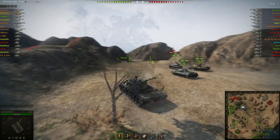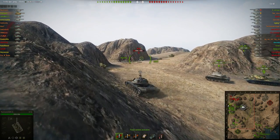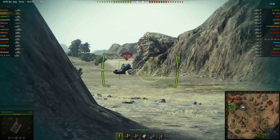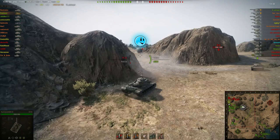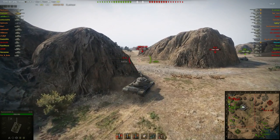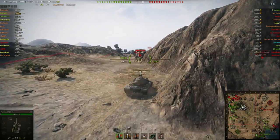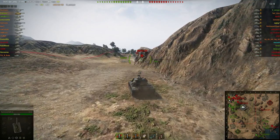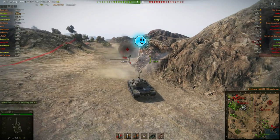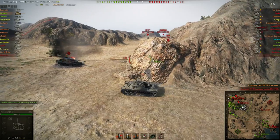I'm coming around and being careful before I pop out and show my side armor. I catch this unsuspecting T-54. He shows his tracks — look at all the damage he's got. He shouldn't be showing his tracks like that; that was really stupid. He's trying to do the quick shot thinking he can surprise us, but we're all there and he's not going to bounce any shots on his tracks. The T-54 does bounce shots on its hull sometimes, so always show that.